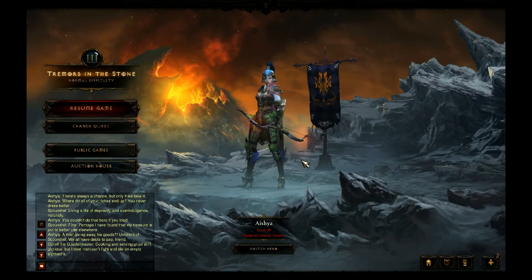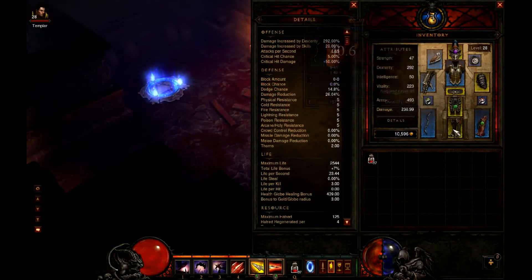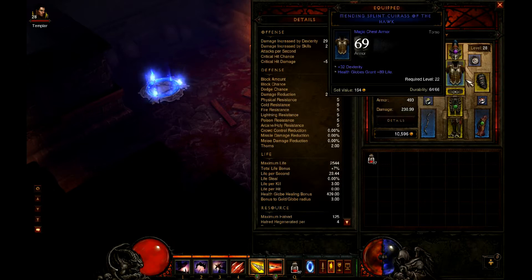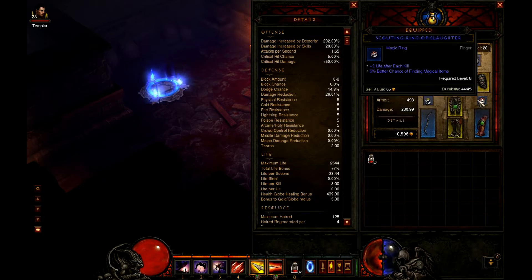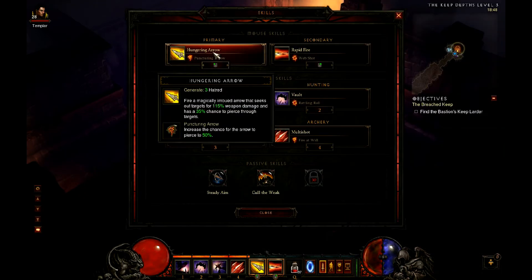Hello there, Eowena here and welcome to another Diablo 3 boss fight guide on hardcore mode. Today I'll explain how to kill the first boss of the third act, Gumb, on normal difficulty. I reached him at level 28 and as the first mini boss of this act, he is really easy.